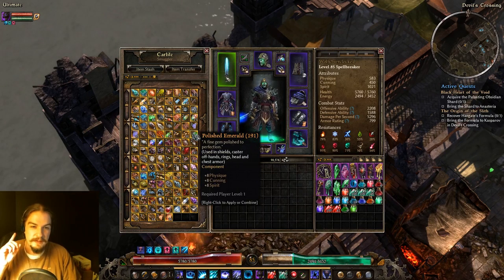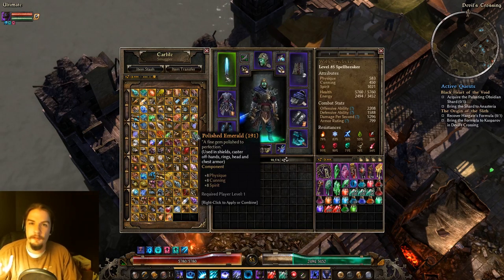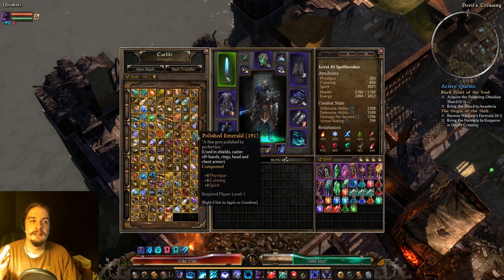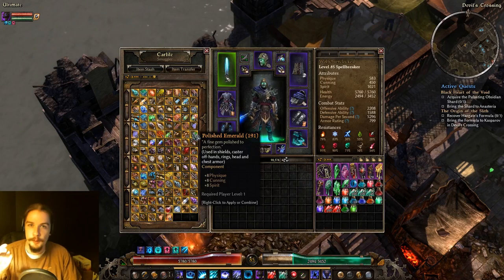Polished Emeralds are probably the most easy-to-get component. They give you 8 physique, cunning, and spirit. Early on they're helpful for shoring up your stats, but honestly I think they're only really used for legendary crafting at the legendary blacksmith at Tyrant's Hold.